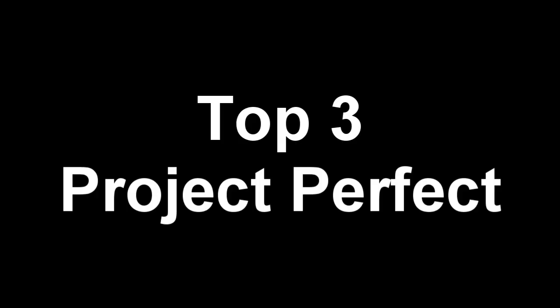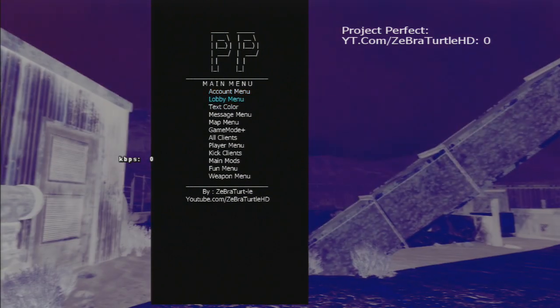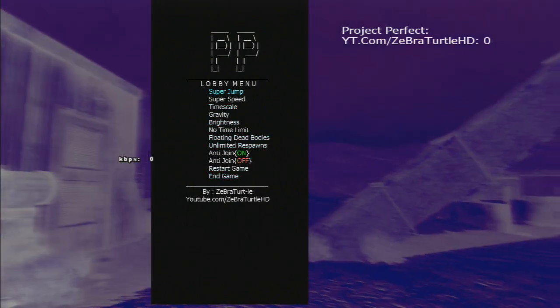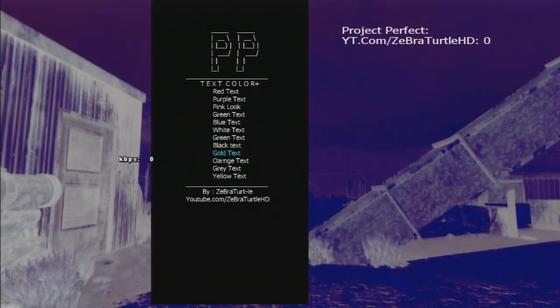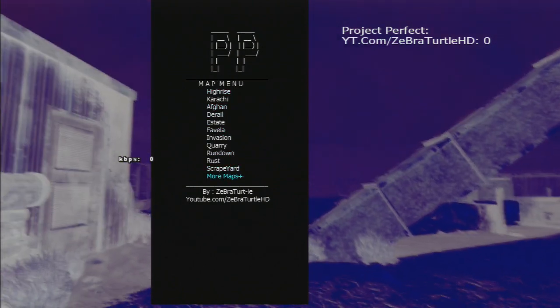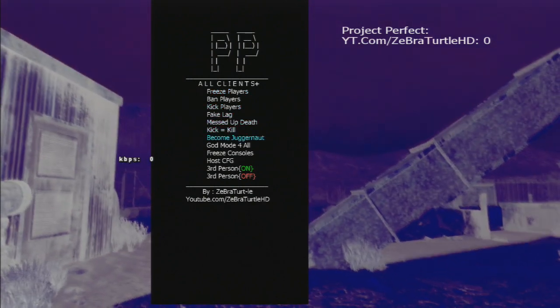So now at top 3, we have Project Perfect, and this CFG menu is just perfect — as the name says. The menu base is awesome — I like the PP logo just above the main menu, it's very original. The special effects of the menu are great and it's a very big menu with a lot of options. I didn't find any problem with it — it's very stable, not lagging at all. As usual, click Select and D-pad up to open the menu, R1 or L1 to scroll up or down, R3 to select something, and square to back out. The link is in the description and I'll be right back for top 2.